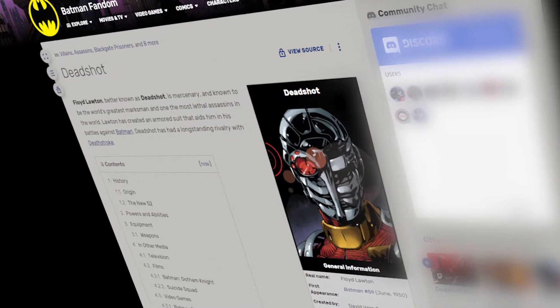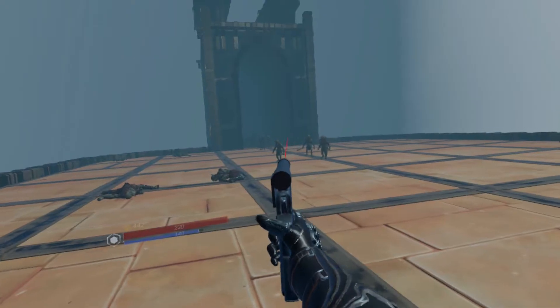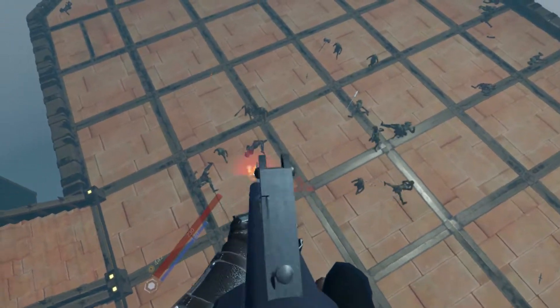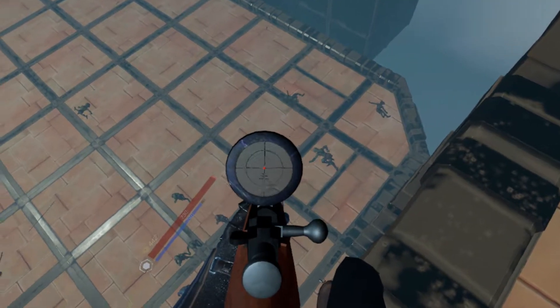Deadshot. Deadshot is known for being good with guns, period. So any gun mod you find will work well. Battle Talent has lots of good ones, like this pistol, this AA-12 you can rocket jump with, this M4, and this sniper rifle, which combined with a hookshot lets you snipe enemies from vantage points.